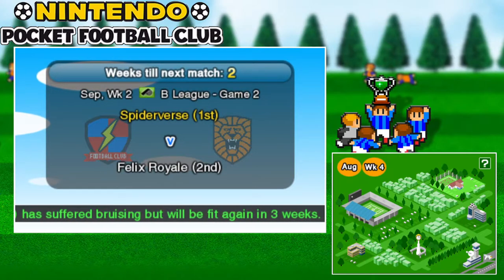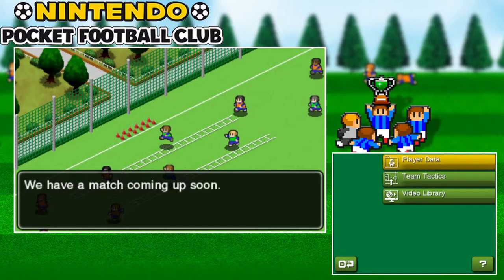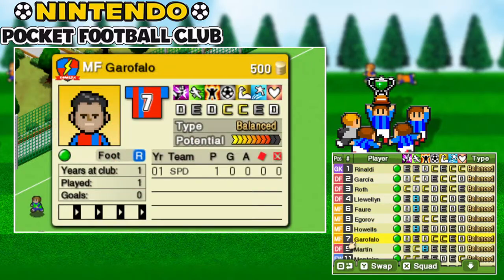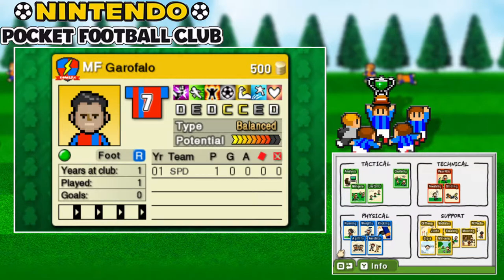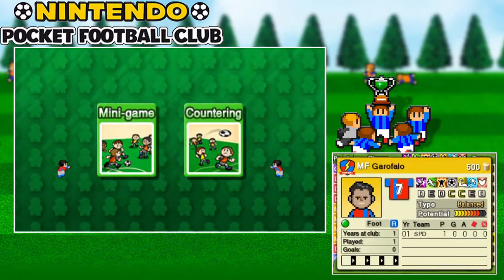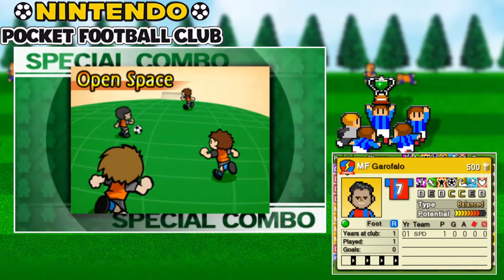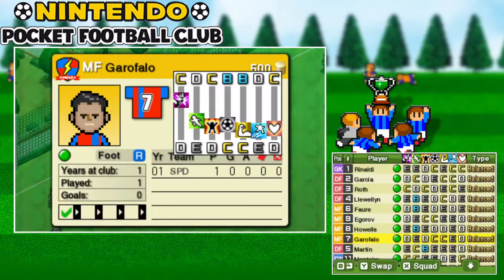Welcome back to the second episode of Nintendo Pocket Football Club. For the next few matches we're just going to be doing some practice matches to get more cards for these players. This card here allows them to run into open space and get past defenders.